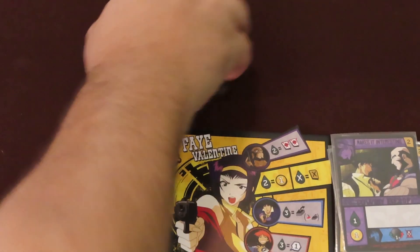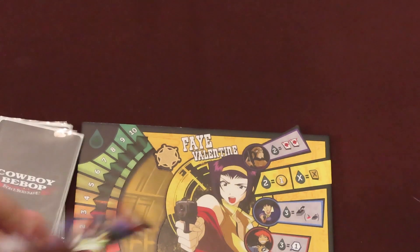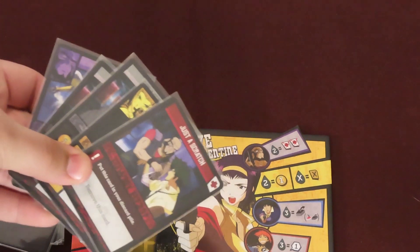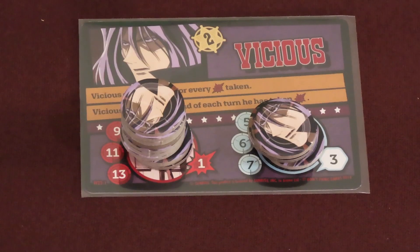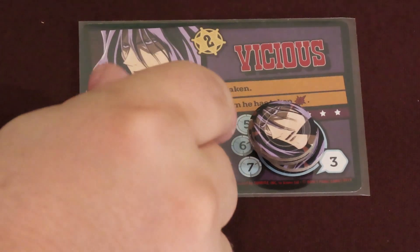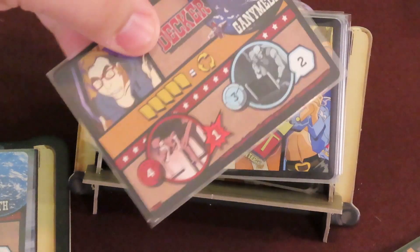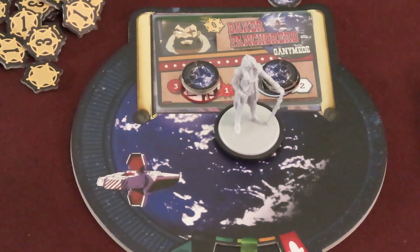Once the player decides they're done taking actions, they declare the end of their turn and move all played cards and cards in their hand to their discard pile. Then they should draw 5 new cards from their draw deck. If trying to draw a card but the deck is empty, shuffle the discards to form a new draw deck. Then, if Vicious is in play and has lost at least one resistance token this turn, he will move. Draw the top movement card and proceed with his movement steps. This completes the current player's turn. The next player clockwise should now begin their turn.